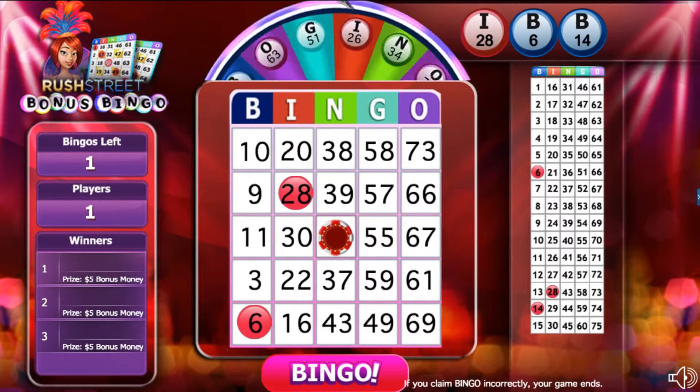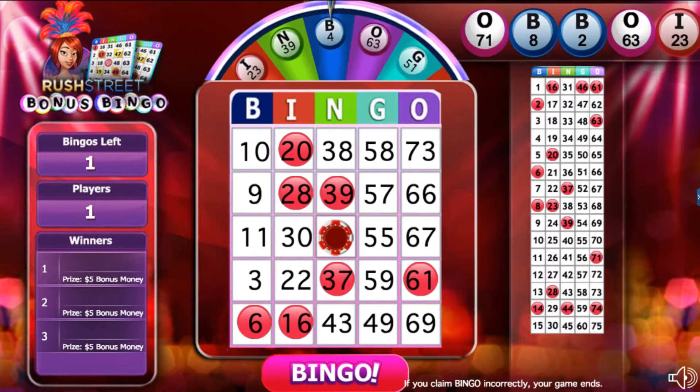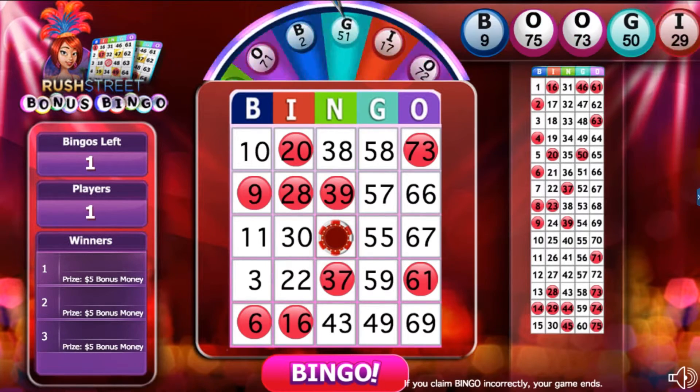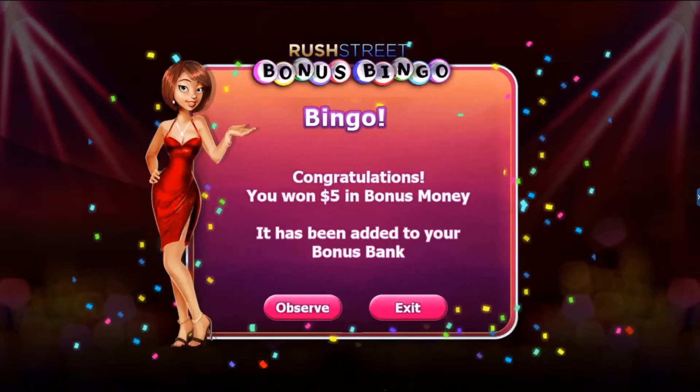Players must manually dob their bingo cards, either by clicking or tapping available squares. When a player claims bingo during gameplay, the player will automatically transfer to a game summary screen, where the player can view his or her results from gameplay and their prizes.